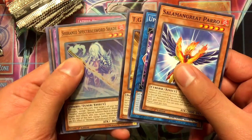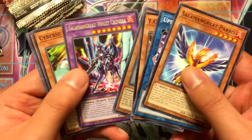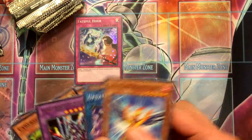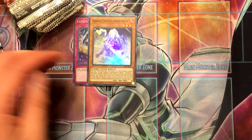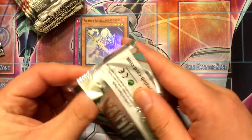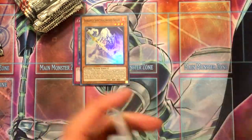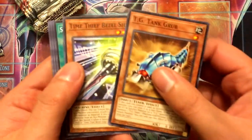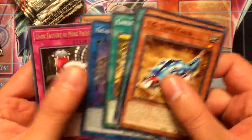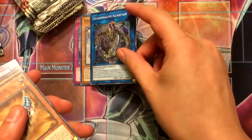Because I really won't like the Solomongreat stuff. That's a Shiranui Spectral Sword Shade. And then my third Violet Chimera. Guard Dragon Argapane. So far all Supers.